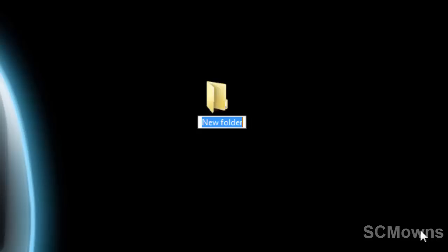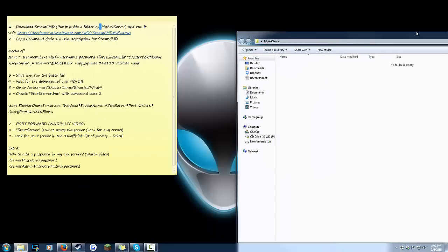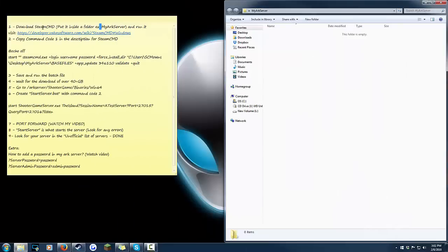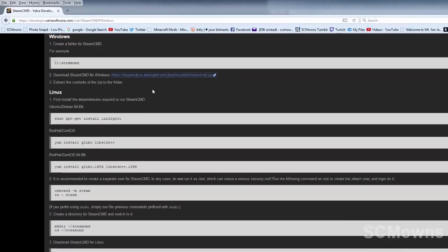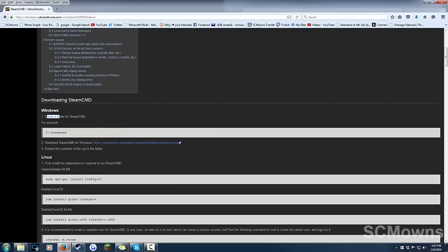I'm going to create a new folder — this is where I'm going to host the server and hold all of the files. You could have this on an external hard drive if you want. I'm just going to make it right here on my C drive and call it 'my arc server.' Now that I have my arc server folder I'm going to open it up and place the SteamCMD inside here when I download it from the website.